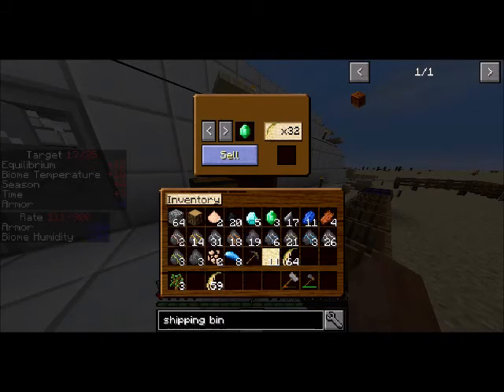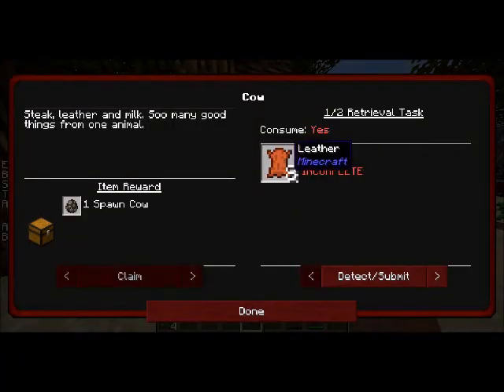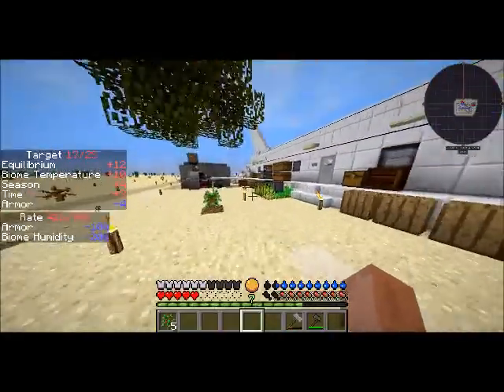Sell it. Boom — emeralds for days. I can also get it by sifting gravel, which is how I got the first one. Because of that, I'm gonna go ahead and get some more spawn quests done.